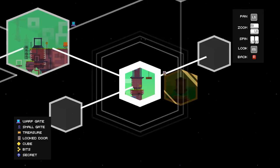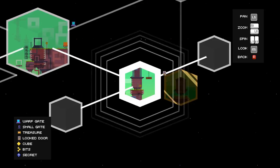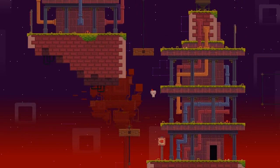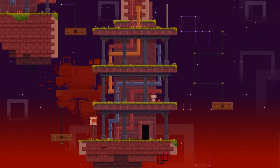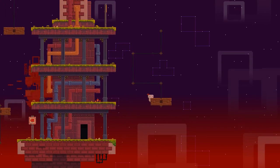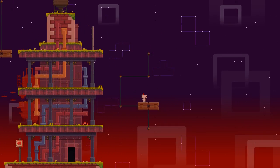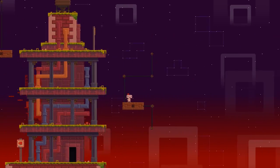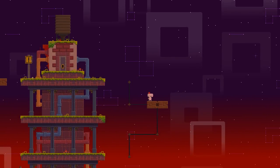There are some puzzle rooms as well. This one — it's a locked door, good thing I've got a key. Let's see if I can make that jump — yes I can. The locked door is up there, cool.